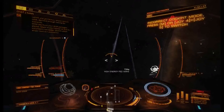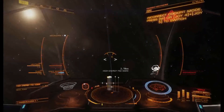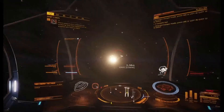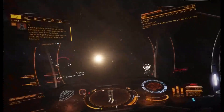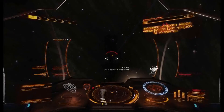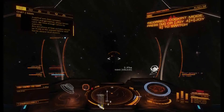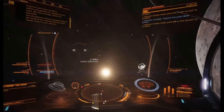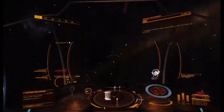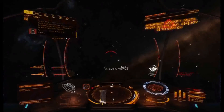Once you max the engineer out it doesn't typically take as many. This fast scan is really nice — I feel sorry for you watching me do this because yours will take 10 seconds per scan. I recommend using something nimble and fast. I'm using an ASP Explorer with about a 65 light-year jump range, so getting to the system was quick. The most important thing in this game is to build ships that can jump far — it saves enormous amounts of time. It only took me about four jumps to cover 200 light years.